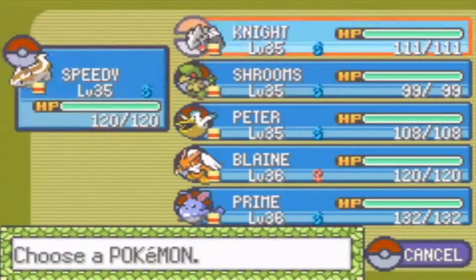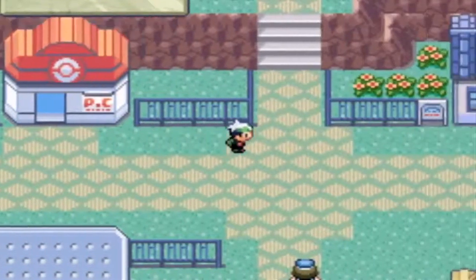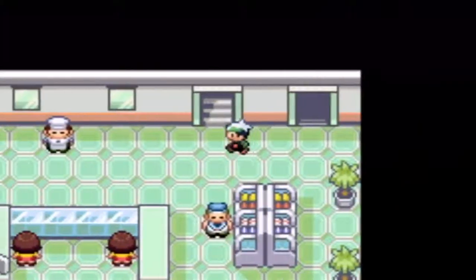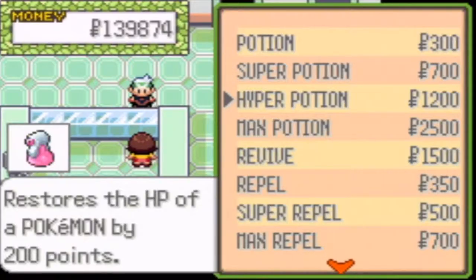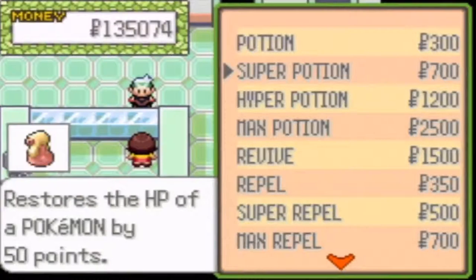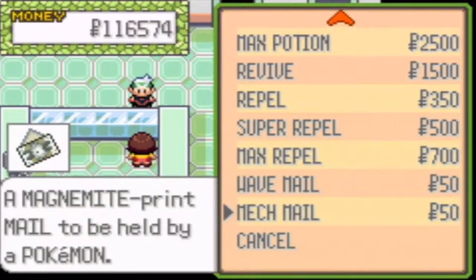Now we're gonna fly back to Lilycove City. Back here, I want to do a couple of things - first, sell some items. Taking it one floor at a time. This floor has potions. Let's buy some - I'll make my Hyper Potions up to 12 again. Max Revives - I don't want to buy those. Let me buy three more to make it 12. I want to buy some Max Revives too, buying 20. Nice.